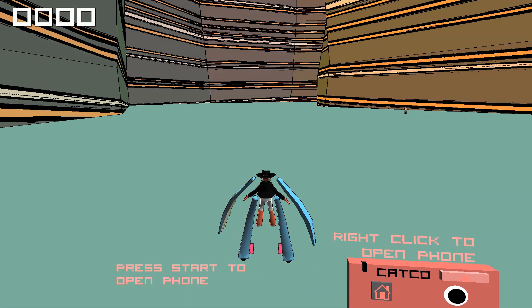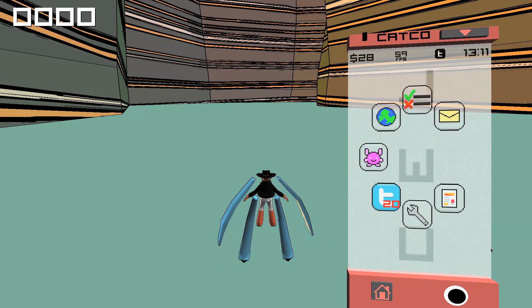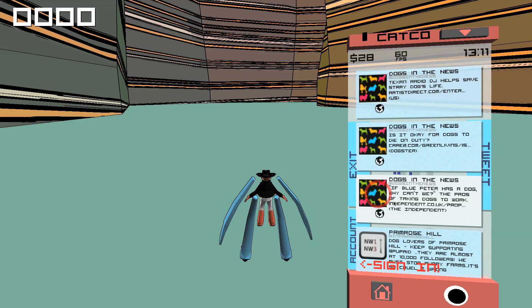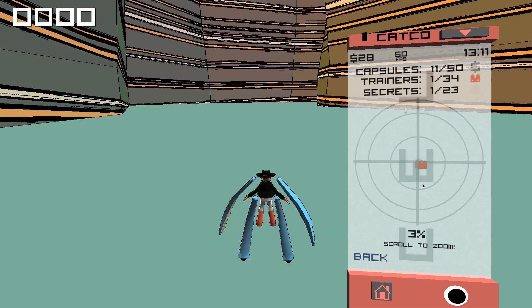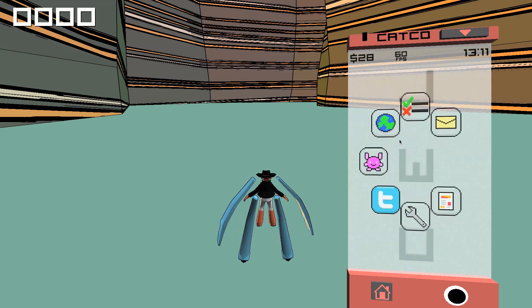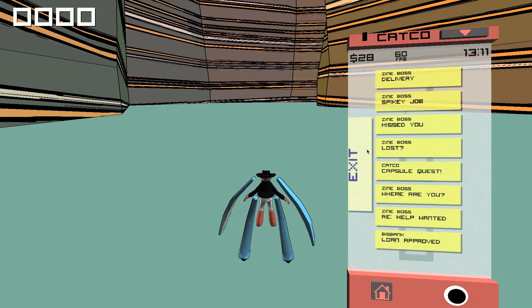Now we're in the main game. On the right there's your phone — your mobile phone. Right-click it and you open it. Like every modern phone, it also has Twitter built in, which you can actually use: you can write your tweets and sign in. You've also got a radar to where stuff is, missions to do, and messages which basically form the storyline.